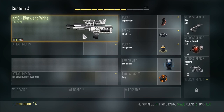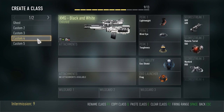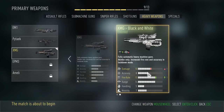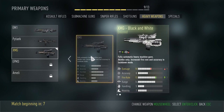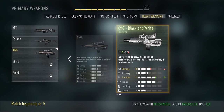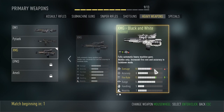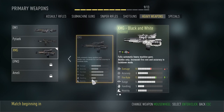There are loot crates — they drop randomly and give you a variety of things, including extra character customization items and weapons. For example, this weapon I found in the crate has 10 damage, whereas the normal version has 11, and 14 fire rate versus the normal 15. So the variable weapons from crates do change things up slightly.